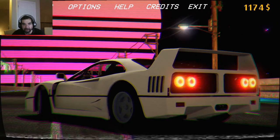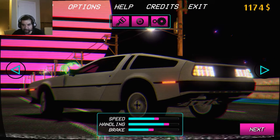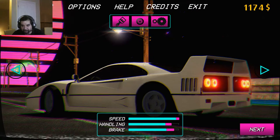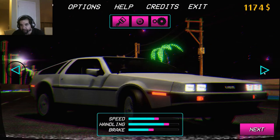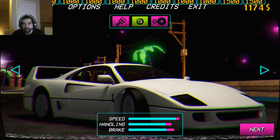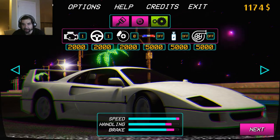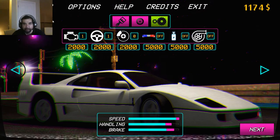We've got some options here. You can select a car — you start out with a basic car. I went ahead and got a DeLorean and upgraded to a different car. There are upgrades where you can add tires, a new engine, better steering, and you can paint it too.